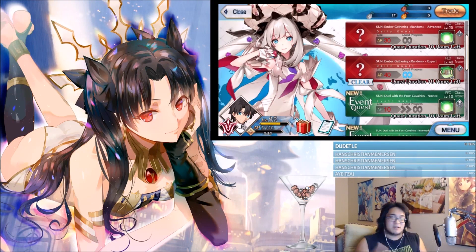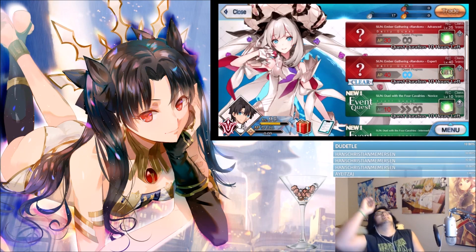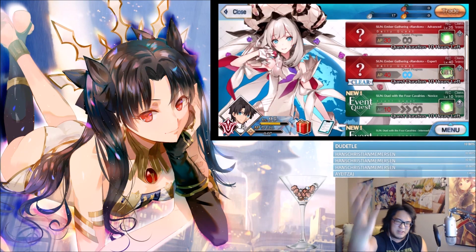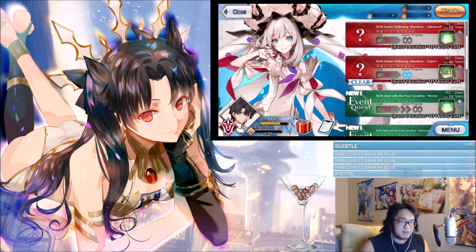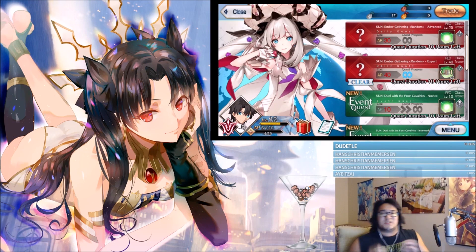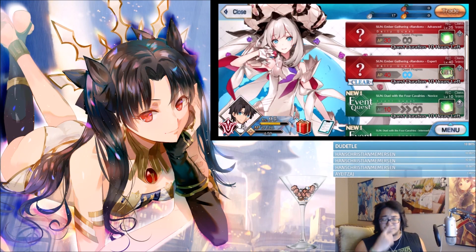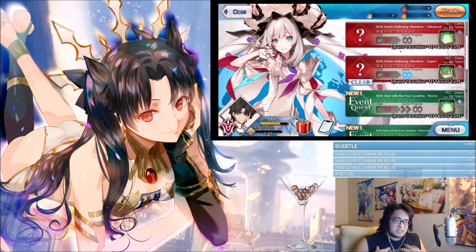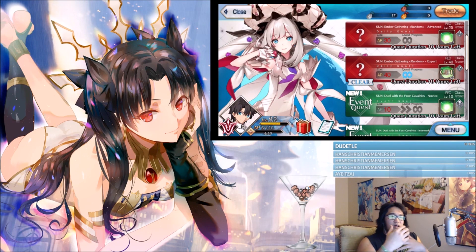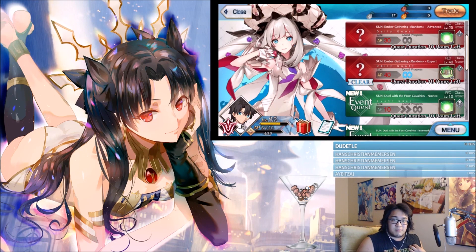If you're out of friend points and Mana Prisms, don't worry — I got you. The best and most efficient way to get EXP cards is through the Ember Gathering quests, available on Monday, Tuesday, Thursday, and Friday. Keep in mind the server runs on JP time, so when it resets at midnight JP time, that's 7 PM Central for me.